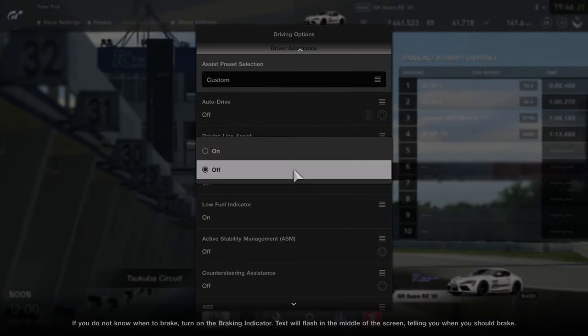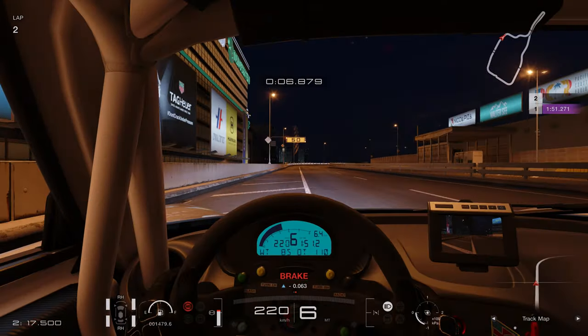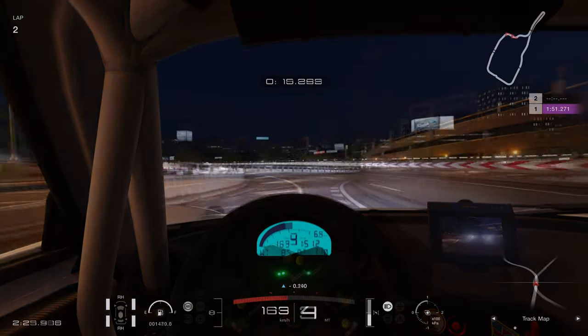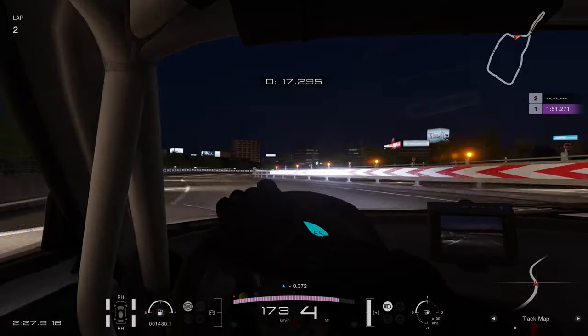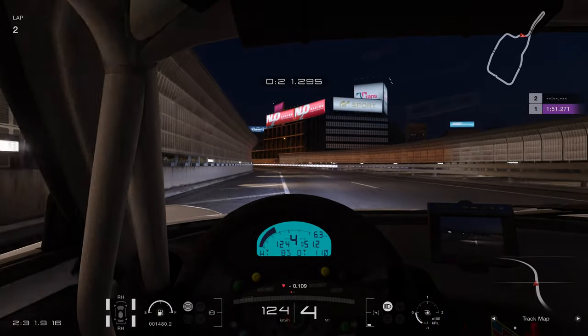The brake indicator is another red warning that pops up on screen telling you when to brake. It seems useful until you realize it appears way too early, and conversely sometimes doesn't appear at all when it really should. Leave this one off — you won't learn anything valuable by waiting for the message to tell you when to brake.